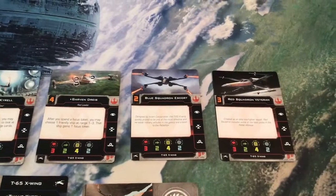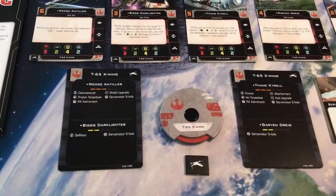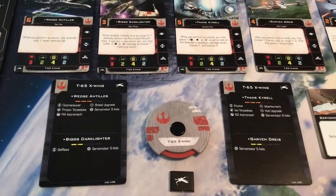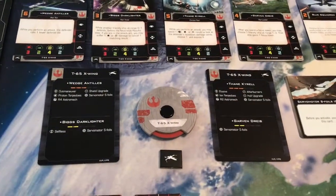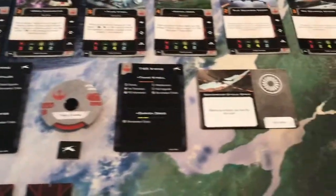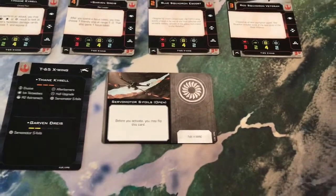Because Blue Squadron Escort and Red Squadron Veteran already exist in the 2.0 core set, we don't have quick build cards for them, but we do have them for Wedge with Biggs, and for Thane with Garvin Drys. Wedge and Thane are Threat Level 3; Biggs and Garvin are Threat Level 2, at least based on those builds. We also have our Maneuver Dial, our Dial ID token, and our Servo Motor S-Foils card with Open on one side and Closed on the other.